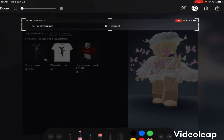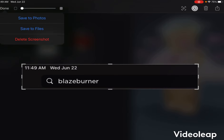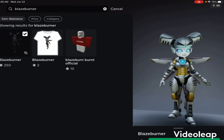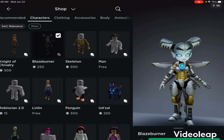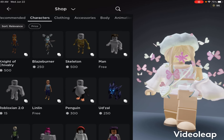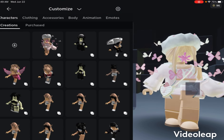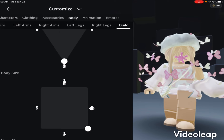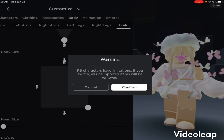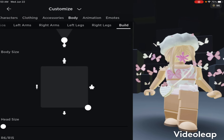Search 'Blaze Burner.' Then go to here — it's for 215. Go to here. If you want to make this work with R6, the other one — the junk bot — only works with R6, but this one works with R15 too.